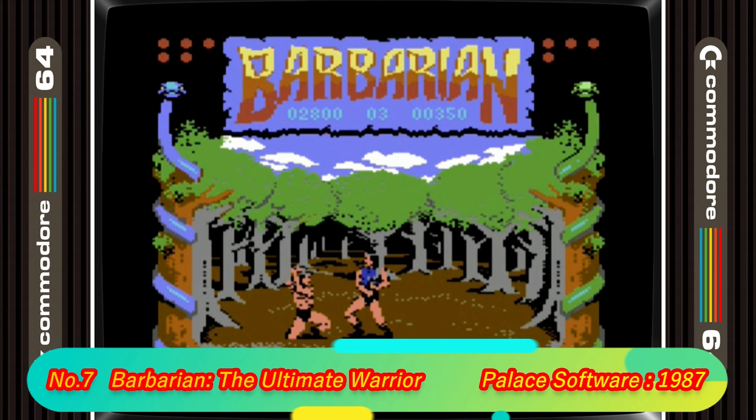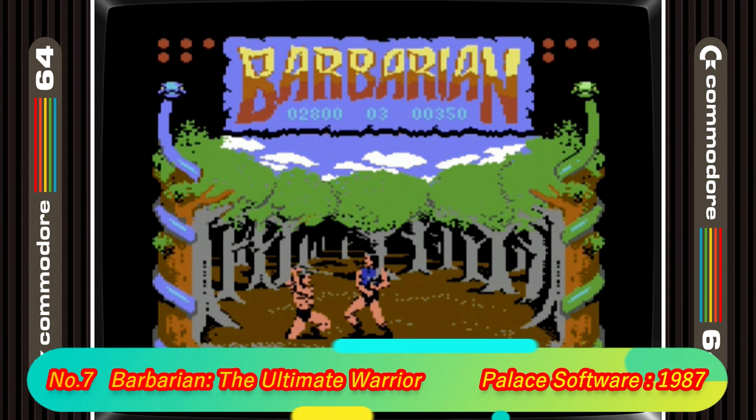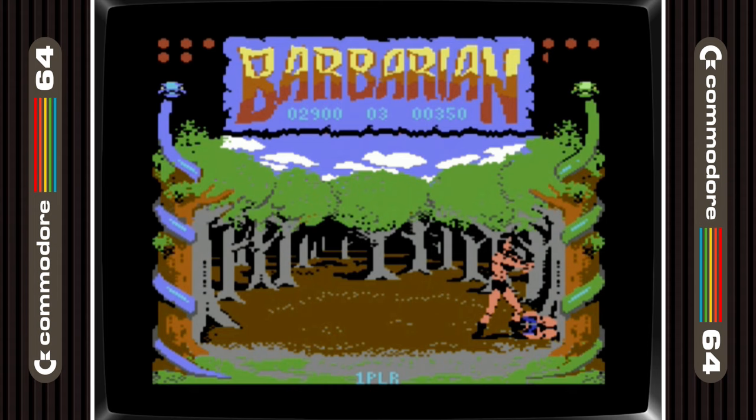7th place is taken by Barbarian — The Ultimate Warrior. As with the Amiga video, this is here for the decap moves, but it also has slash cuts into the warriors which produce blood. Again though, although this was my go-to gore game, the real reason we all loved it was for the box art poster — and I'm not talking about Wolf and Gladiators.